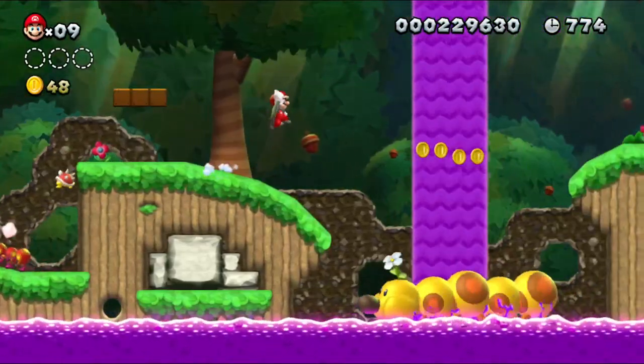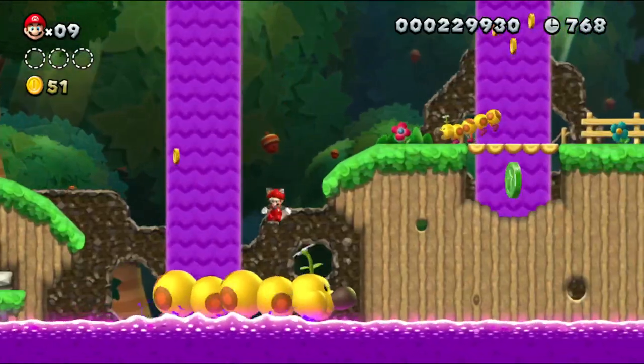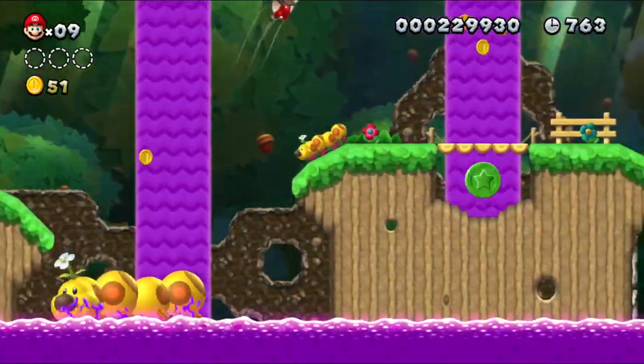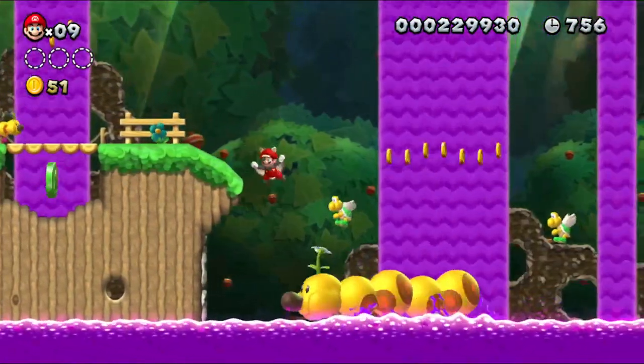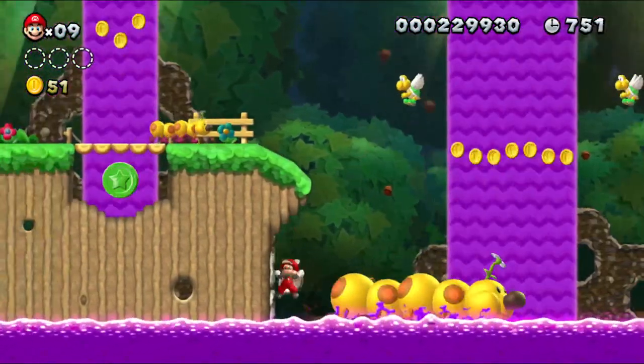Let's see if we can find some star coins here. We already found one. Maybe there's like a secret passage. Nope, no secret passage there. Maybe it's on the other side. There has to be one on this other side. Look at the rocks here — there has to be like a way in here.